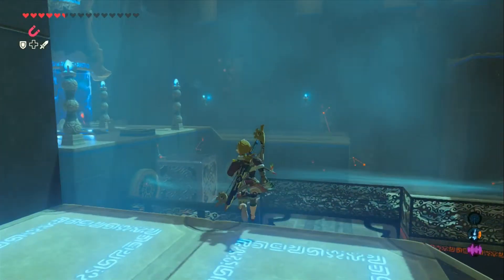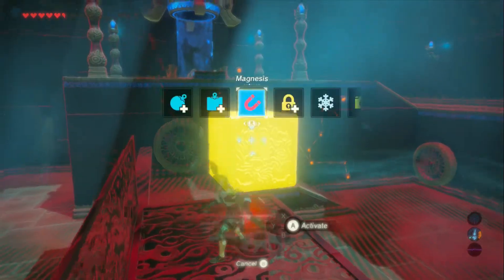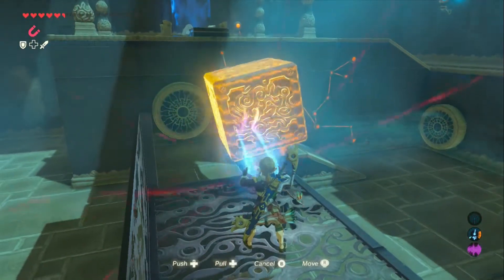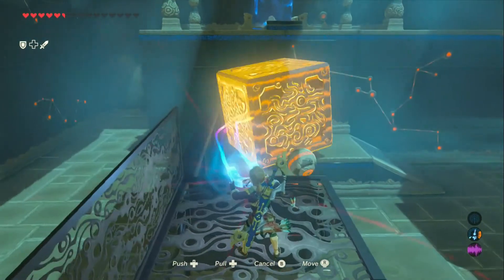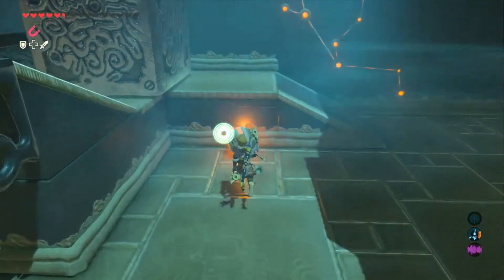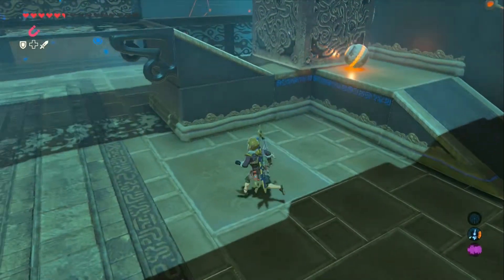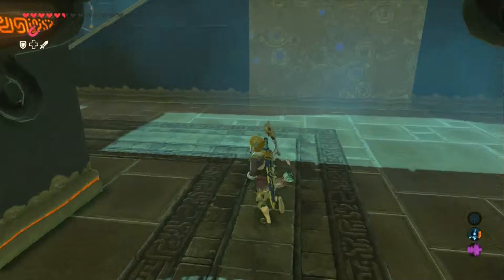Oh, that's the problem — you have to be closer. You have to put it on the next floor and level over; you can reach it from there. You have to put it there, and you have to have the ball sitting in that little space. Yeah, that'll work.